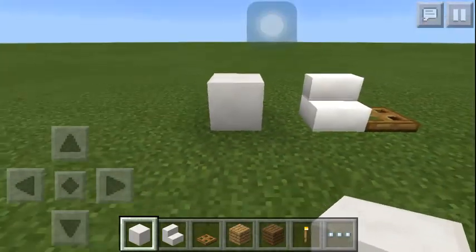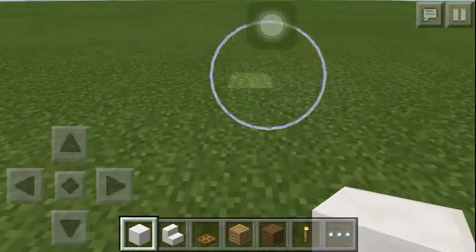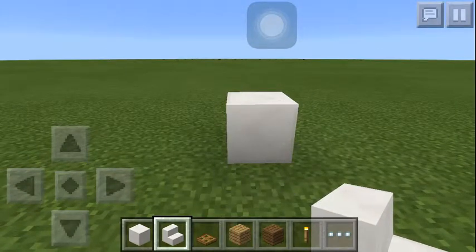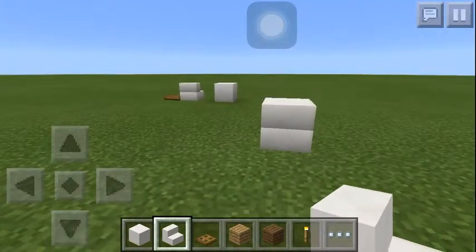So first you place a black block of quartz, get the quartz stairs, put it like that, and do the same thing on the other side.